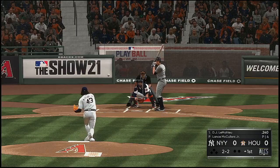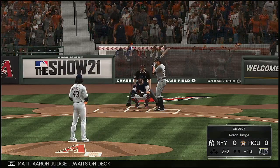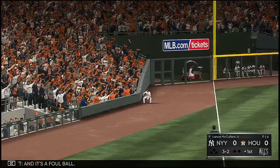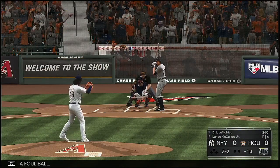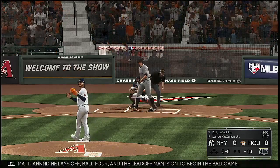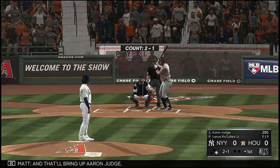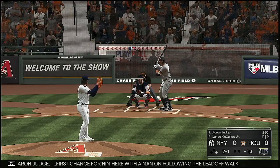The 2-2, then 3-2 pitch. Aaron Judge waits on deck. It's lifted down the line and left — a foul ball. And he lays off ball four. The leadoff man is on to begin the ball game. That'll bring up Aaron Judge, first chance for him here with a man on following the leadoff walk.